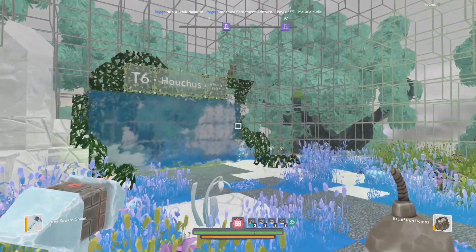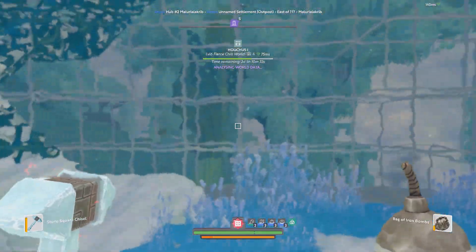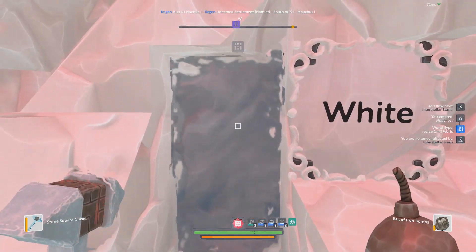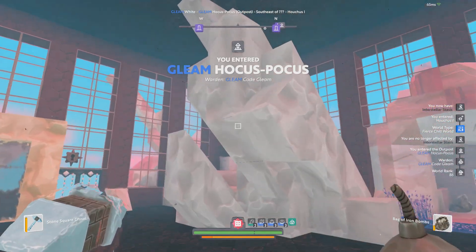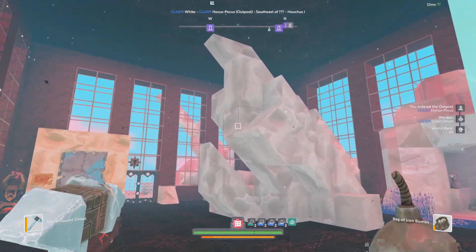We still have Hoches, which I think the sign said is gleam only. So yeah, we've got a white gleam over here — kind of wondering how easy it is. Okay, that's not terrible — that's actually pretty good compared to some of the ones you end up having to farm.